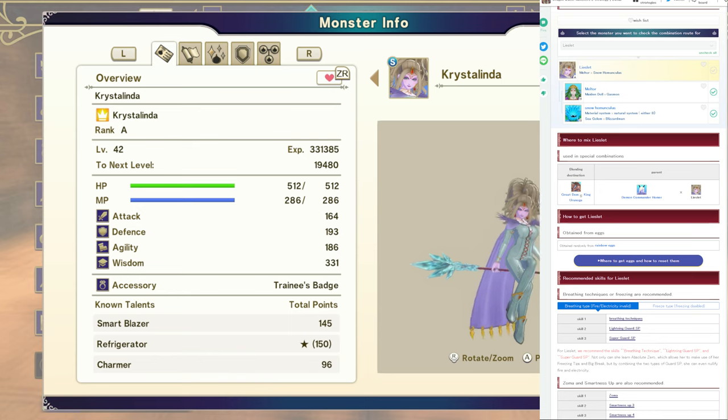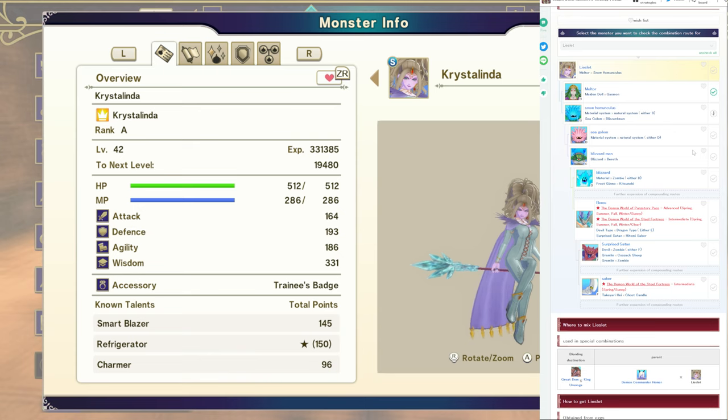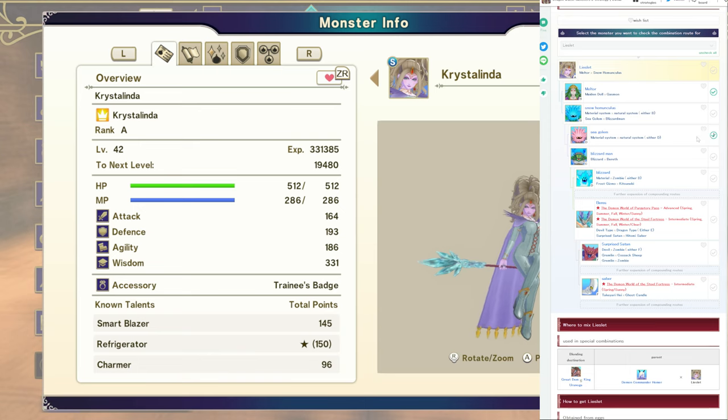At the end of the day, the main thing you need is Meltier and Snow Homunculus. The difficulty of either of these will vary. Let's focus on Snow Homunculus first — this one is going to be the easier of the choices. If you're a little bit later in the game, you can use any Material and any Natural, if either of them are B rank, and that's going to make a Snow Homunculus. But if you're trying to build this early, that might not be possible. So instead, let's focus on Sea Golem. Any Material and any Natural that are D rank will get you a Sea Golem.